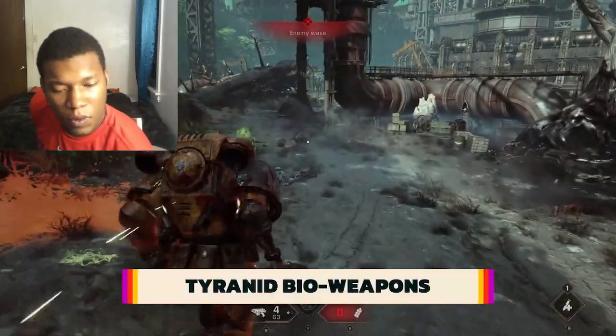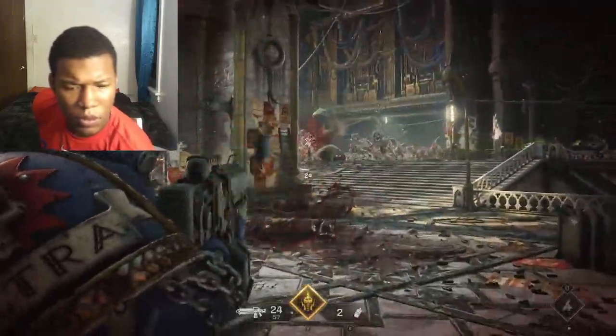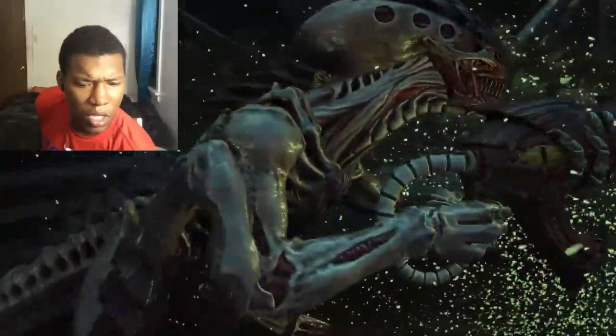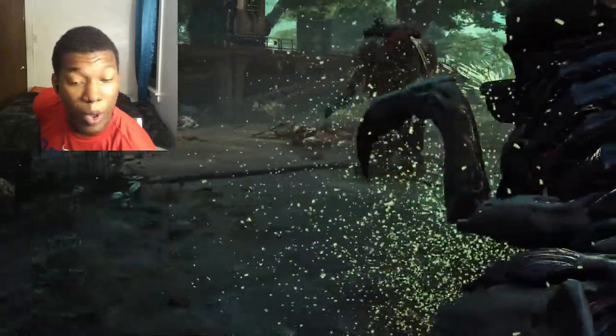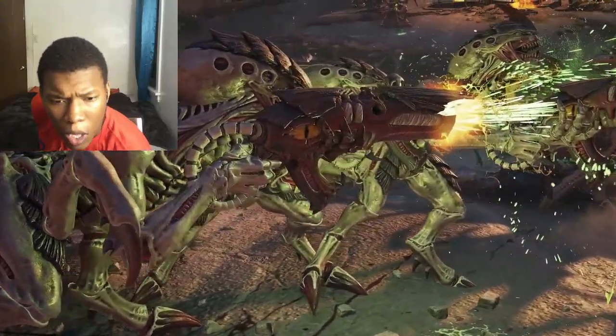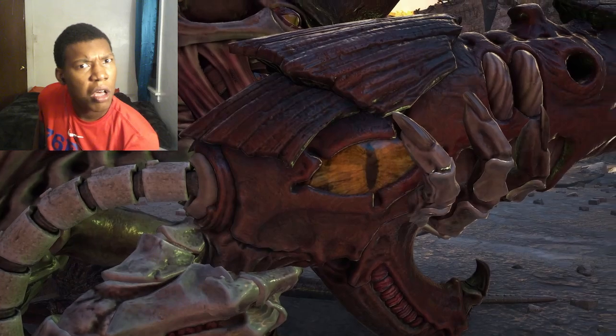The Tyranid Termagants in Space Marine 2 are equipped with a living biological weapon called a Flesh Borer. The weapon actually houses a brood nest where Borer beetles lay their eggs — eggs which, once hatched, are used as the weapon's ammunition. Yes, this thing is shooting frenzied, biting beetles at you. And if that wasn't horrifying enough, you can actually see that this living weapon has its own eye, visible on the horrific device.